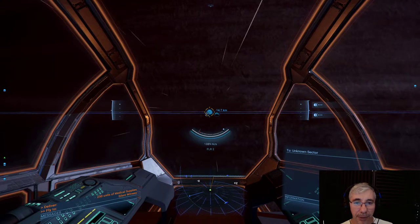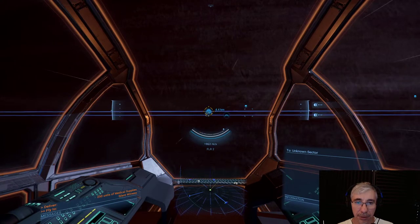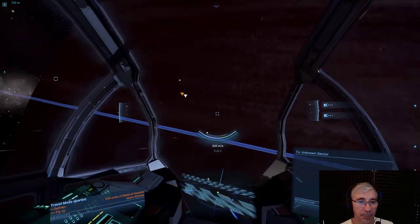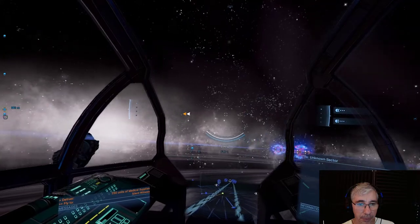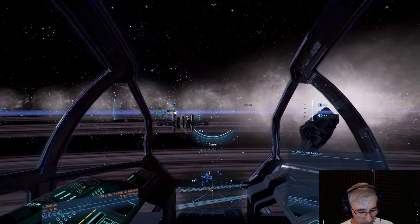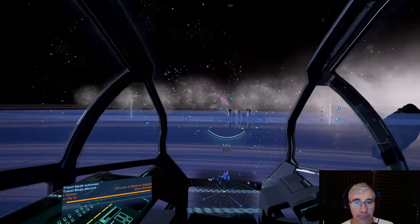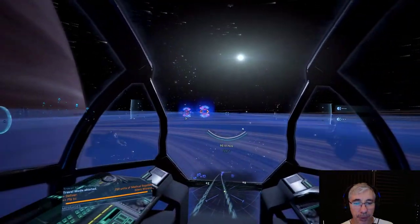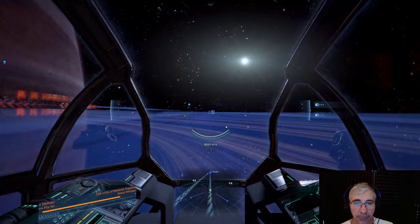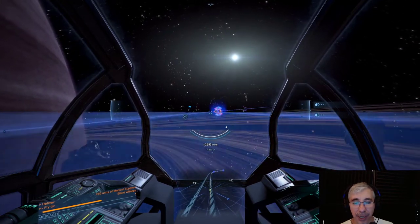If they give me this ship there will be three ships in my fleet — that's nice. I need to get into the highway lane. This highway in space reminds me of the Hitchhiker's Guide to the Galaxy — I imagine the Vogons destroying Earth to build one of these.